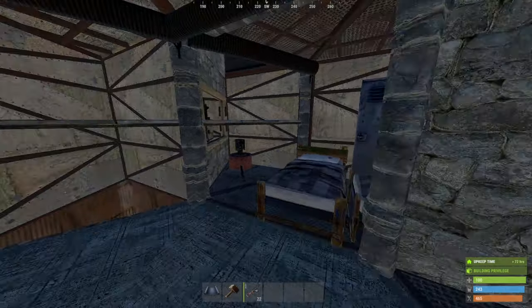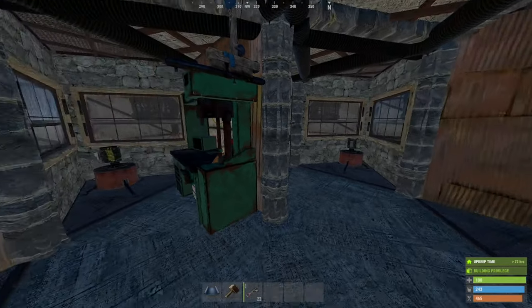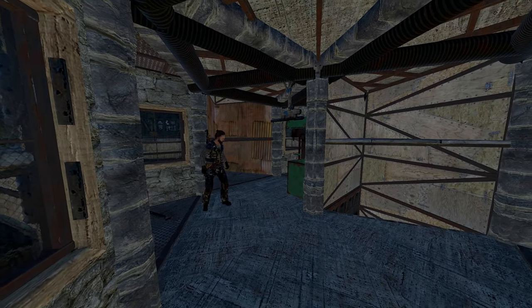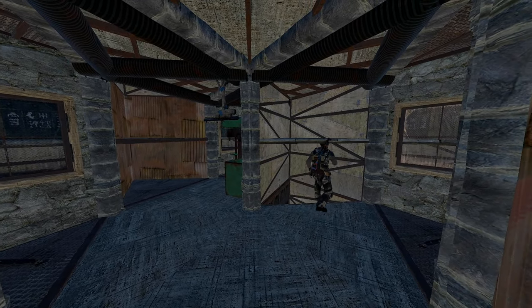Going down, the second floor is a garage door filled corridor with six branching loot rooms containing 24 large boxes. This is where we keep most of our loot while playing, with the good stuff going to the bunkers when we log off for the day.